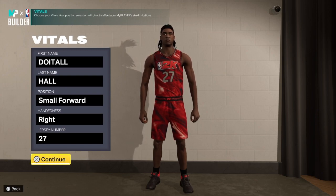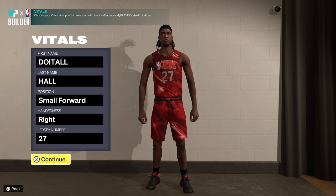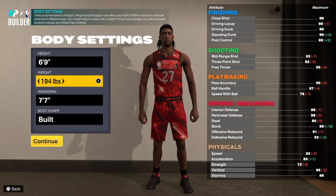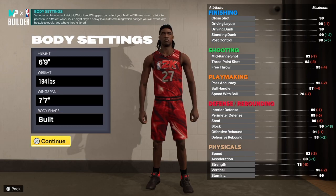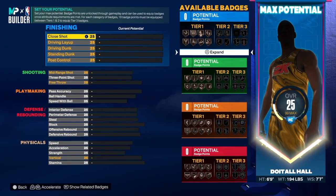With this build we have finishing, three-point shooting, mid-range shooting, we can get our own shot, great passing, and great defense. This is a perimeter defender so make sure you watch to the end. We are going small four position, hand of your choice, jersey number your choice. We are going six foot nine — one of the best heights in the game — 194 on the weight, 77 wingspan. Let's get into the build starting with finishing.